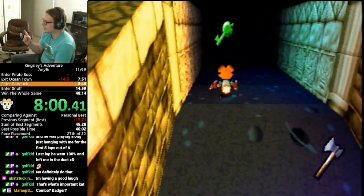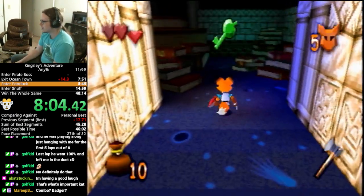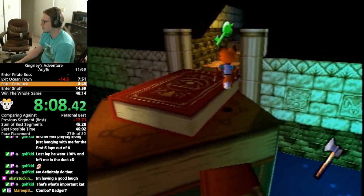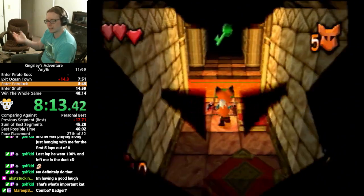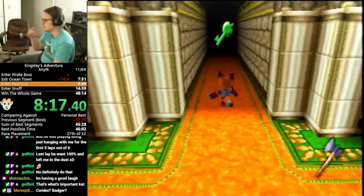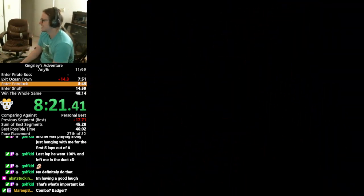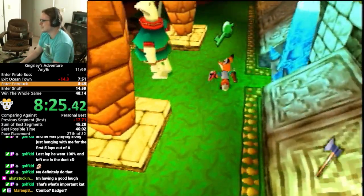That green key we got earlier was supposed to be used in the room with the entrance to Ocean Town. But when we leave Ocean Town, the game kind of recognizes we're supposed to be able to go through there and it just opens the gate for us, which is very convenient. The devs did not need to do that for us — it's extremely convenient.